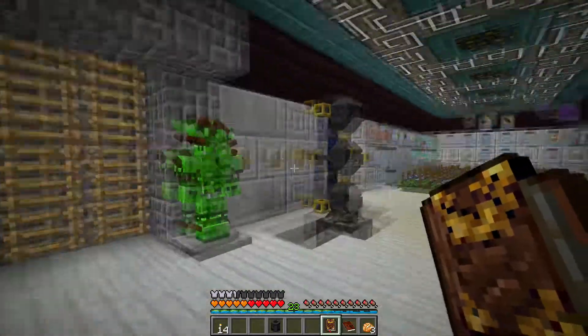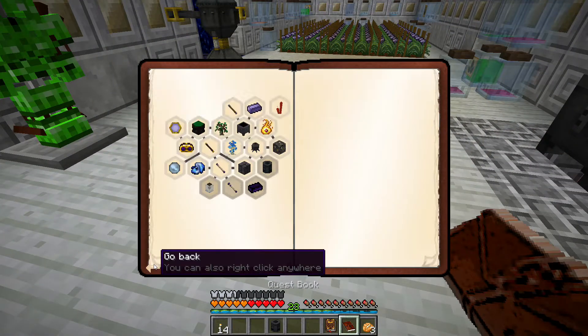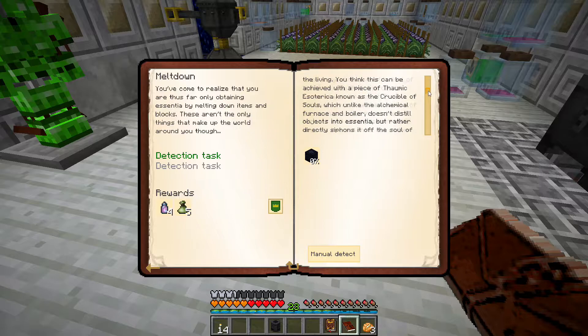Now we also need the alembics. The next thing we need to do is make a crucible of souls. The thaumonomicon says: 'Another possible source of essentially discovery is that of the living. This can be achieved with a piece of thaumic esoterica known as the crucible of souls, which unlike the alchemical furnace and boiler doesn't distill objects into essentia but rather directly siphons it off the soul of the creature.' It may occasionally produce a modicum of flux.